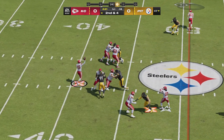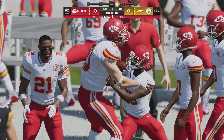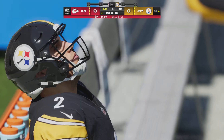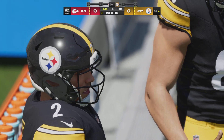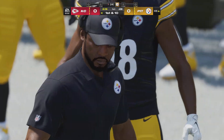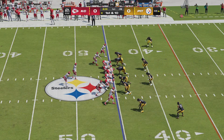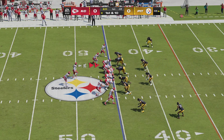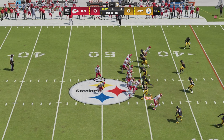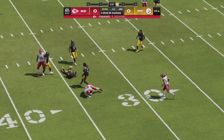Mahomes to throw on second down, finding Gray on the out-route, and he's out of bounds as they get this down to the 45 — a first down pickup of eight. They clearly wanted to come out and be aggressive throwing the football, and they've been pretty efficient: he's now four of four on this opening drive. He's at ease, feels good about what he's doing — if I'm the play caller, I'm going to continue to let him throw the football.